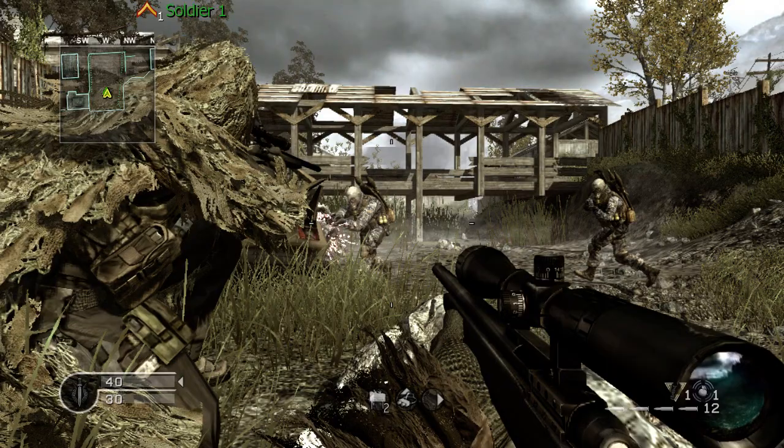Look at this picture — the guy is taking up half the screen, and in a third-person shooter you would actually be able to see around him, like you would in real life. Also, if you look at the top left of the mini map, there is a passageway to the right. I know this from playing this map on Call of Duty 4 — there's a barn to the right and a passageway coming down into this creek bed.